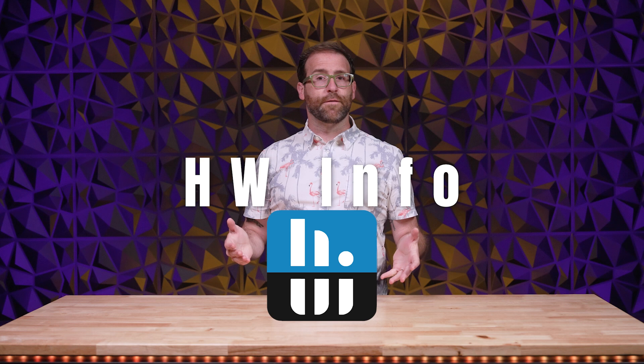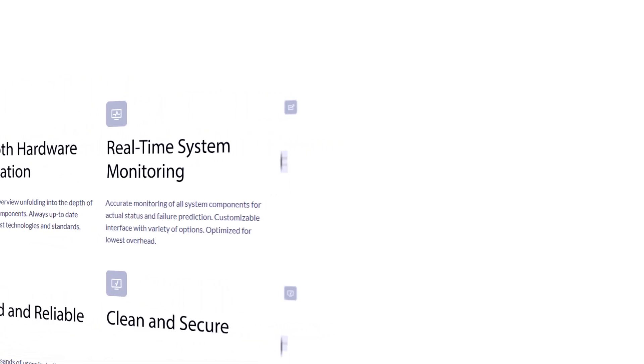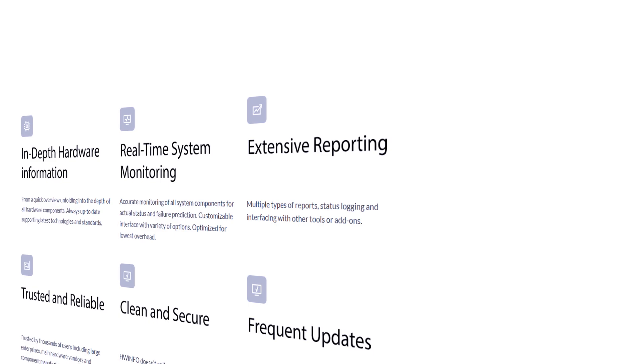Next, Hardware Info, aka HW Info. If you want to know everything that's happening in your system, then HW Info is the GOAT. With HW Info, you can either see a snapshot of your whole system, or go super granular and see what every piece of hardware is actually up to. It even gives you a description of each sensor if you're curious what these numbers really mean.